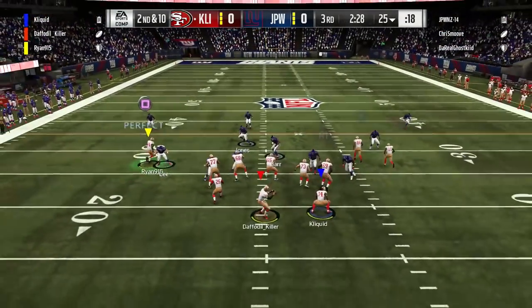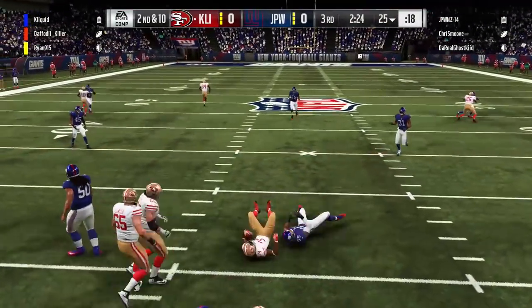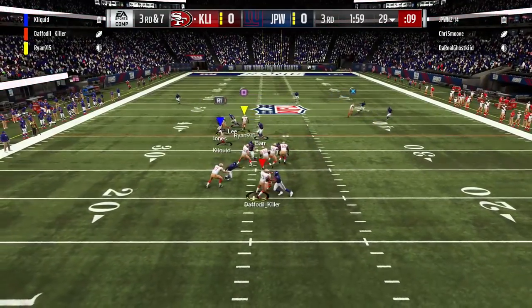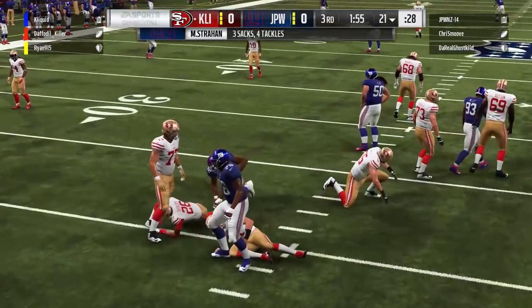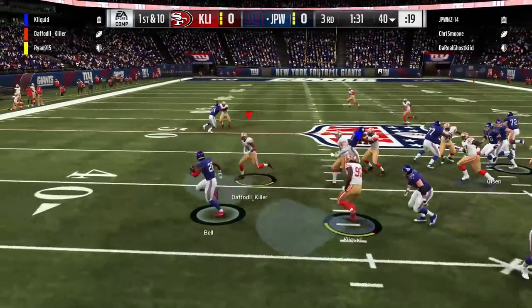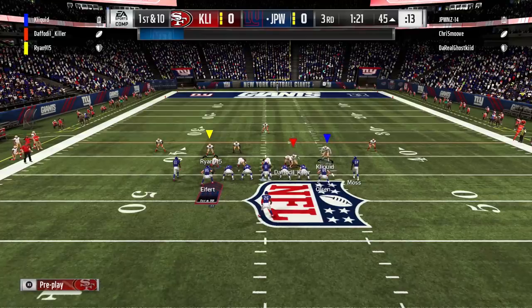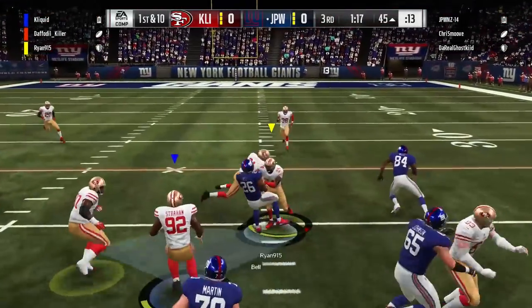Smoove tried to fire something down the field but we just bring the heat with that defense. Second and ten for us on offense — he's finally starting to pass it to me out of the backfield, but they made a really nice play with Anthony Barr there to wrap me up right as I caught it. Third and seven now, and again Michael Strahan with his third sack of the game — you can't even hardly do anything about that. Daft could have stepped up into the pocket maybe, but still, the pass rush is crazy right now. And again Le'Veon Bell just got really great animations there — we probably should have hit him twice in the backfield and he ends up picking up the first down.